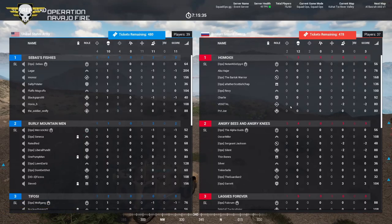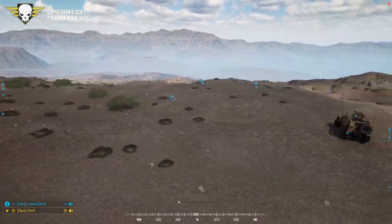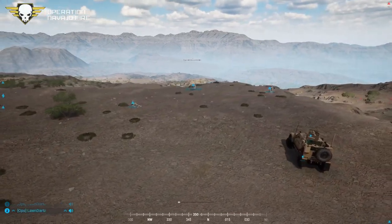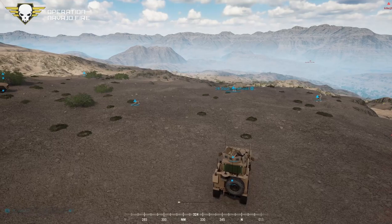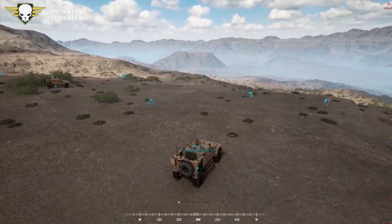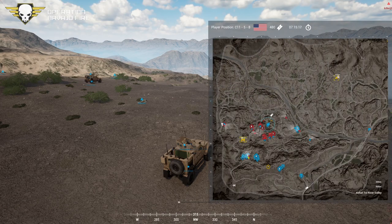Only sitting at four kills for the US and two for Russia after about half an hour — a slow start. The sense is this will break out quickly once forces get closer to the FOB, where we'll likely see a massive spike in kills.